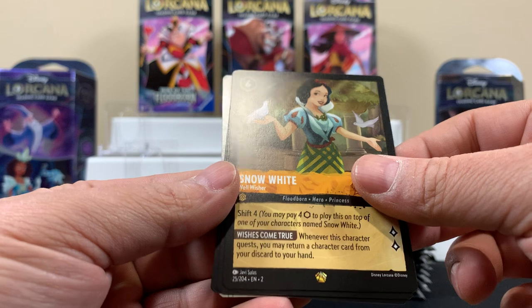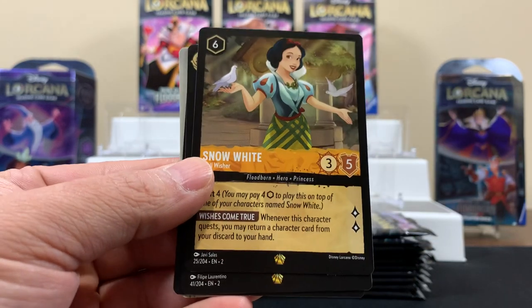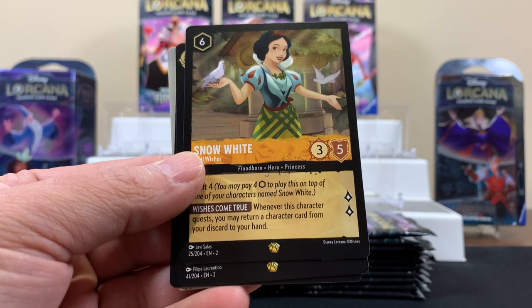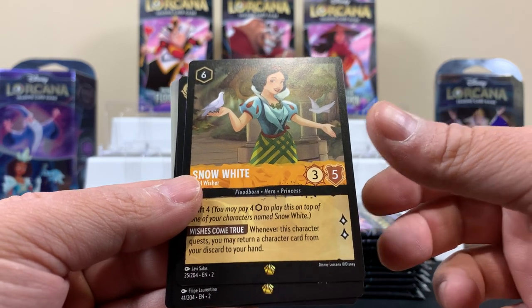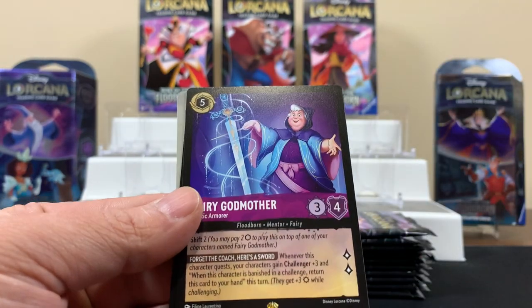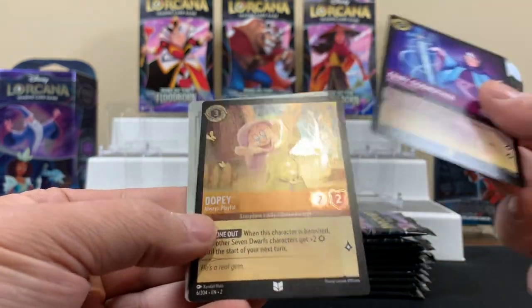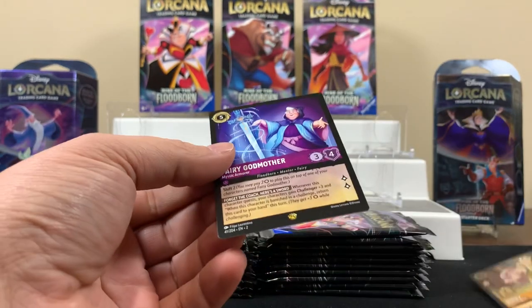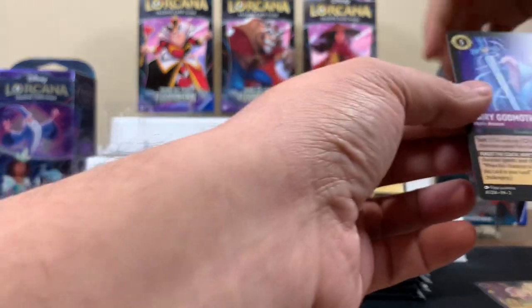Snow White legendary — dude, there's two legendaries in this one! Get the sleeves ready! Snow White and Fairy Godmother, and Dopey is the foil. Two legendaries — that's a nice way to start it off for real!